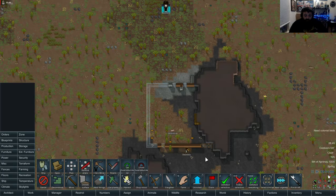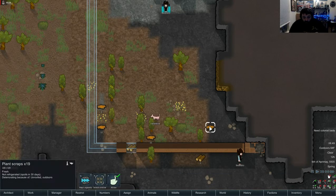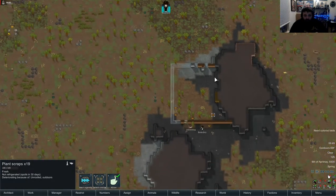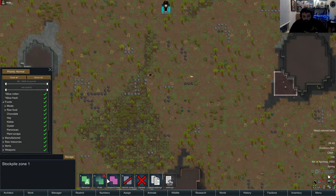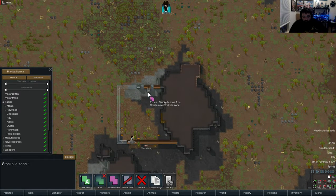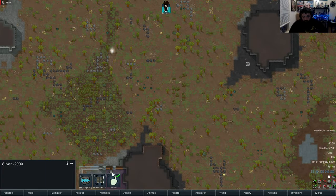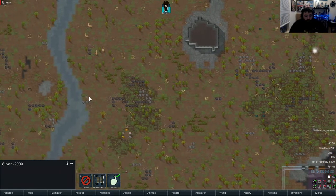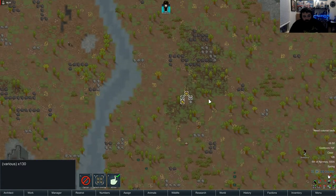He's getting better at building. I don't know what all these plant scraps are for - I think it's for the compost pile. I should change my zone from here to in here, and then delete that. I think it's the river we hear - that's what it is.